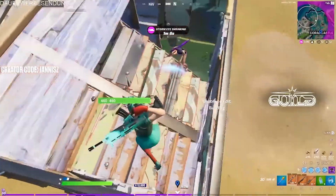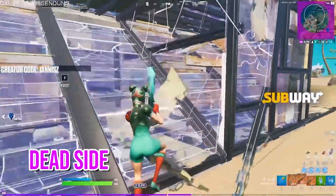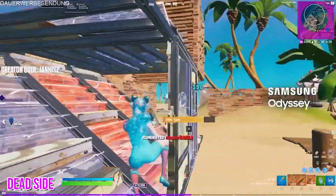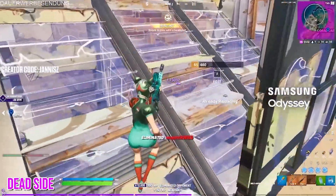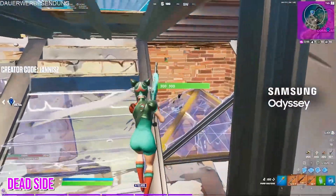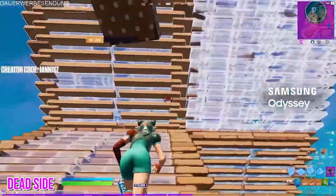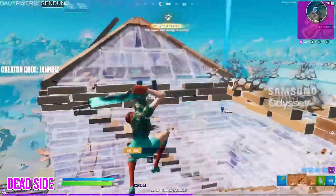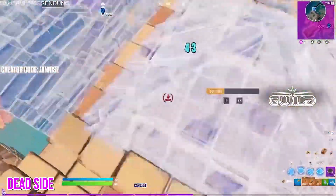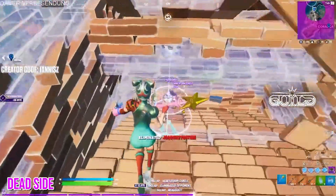Moving on to the next part of the game — the mid game — let's talk about understanding what the dead side of zone is and how to use it to your advantage to gain more arena points. The goal of your gameplay, if you want to gain as many arena points as possible, is to play very consistently: gaining back your bus fare at least every game, and then gaining some more points through a few eliminations or high placement. The dead side of zone will help you do exactly this.